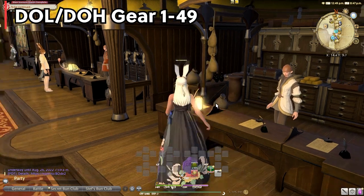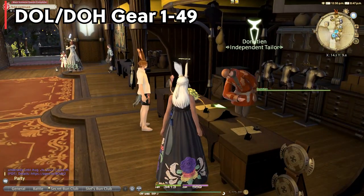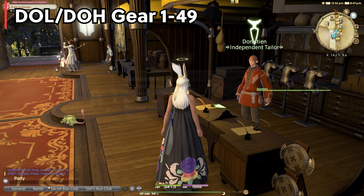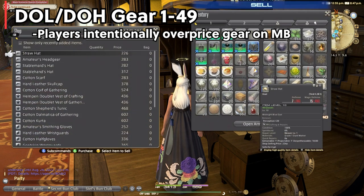Let's begin. 1 through 49: in this tier of leveling unfortunately you'll be entirely reliant on vendor gear. It is the cheapest gear to get as you're leveling, but don't fall for the trap of looking at the market board because people intentionally put crafter gear for way more than what it's actually worth. A lot of people forget to just look at the vendors.